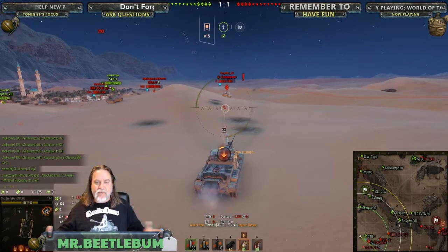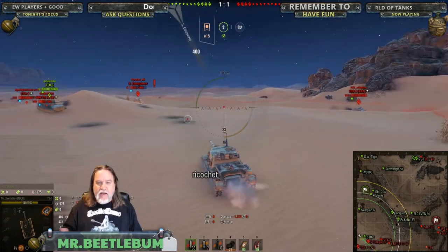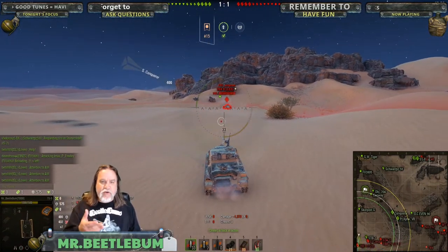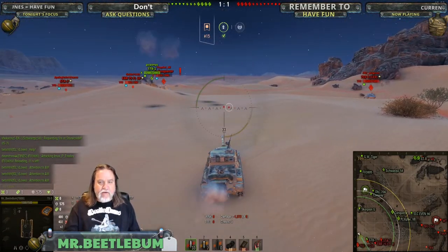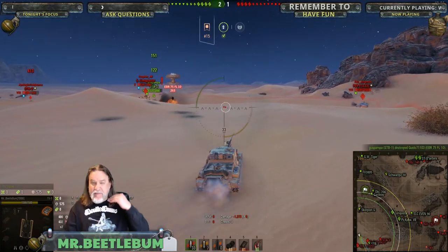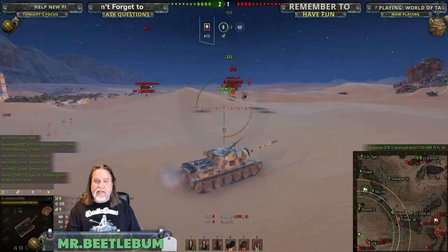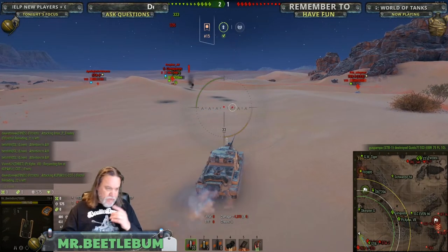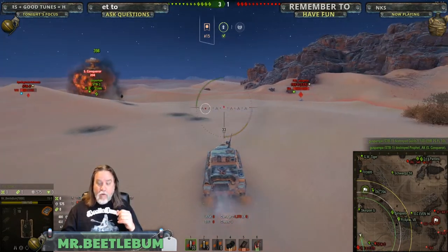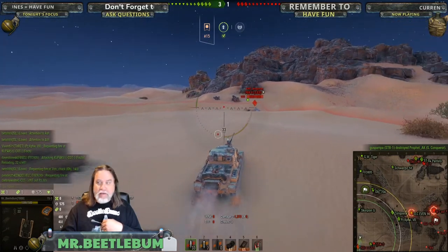We've got four enemy tanks surrounding us — there's two of us, four of them. I'm just taking shots here, trying to angle and keep the Super Conqueror and the 703 double barrel looking at me. The STB-1 does something I wasn't expecting — he rushes forward to get a kill shot on the wheeled vehicle, and that was first blood. Then the STB-1 does a double kill. Bonus.